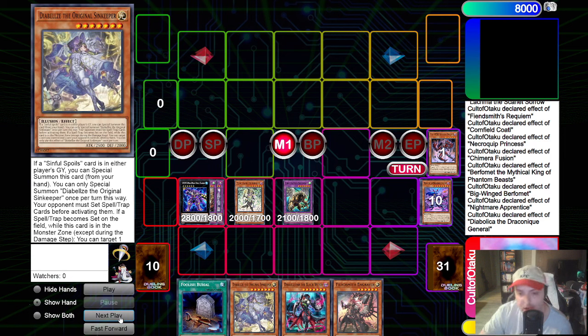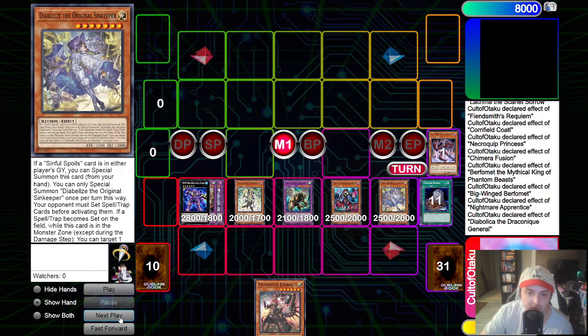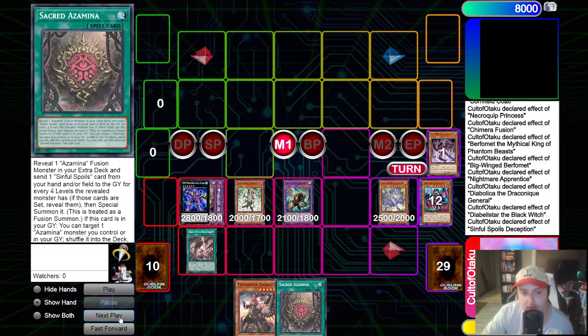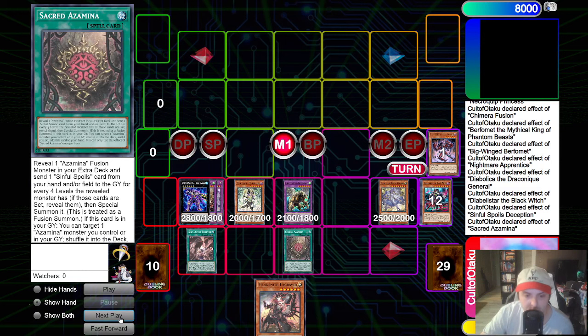Let's see how far this combo can get us. We will just special summon the Diabels. At this point, I don't want to see any more target negation from Imperm, but also we're looking to counter board breakers like Evenly Matched on our opponent's turn or Forbidden Droplet. We just special out the Diabels because we can. We will discard Foolish for the Black Witch. We will use Black Witch's effect, setting the Deception. We will activate Deception, tributing away the Black Witch, adding Sacred Azamina. We will go Sacred Azamina, tributing away the Deception, summon out the Rusiolago, Rusiolago adding the Debtors.